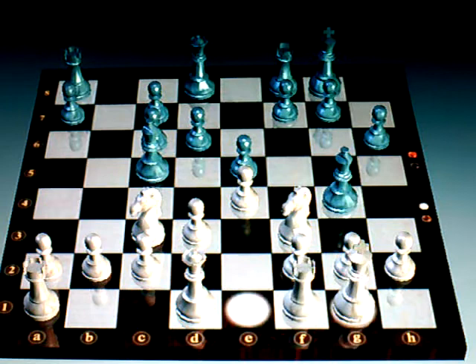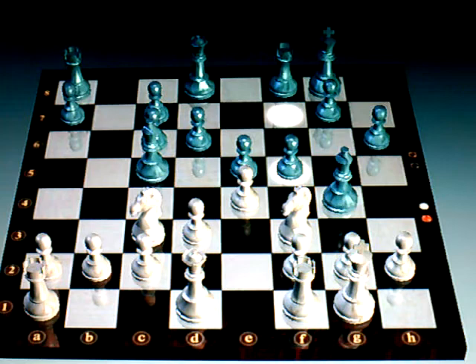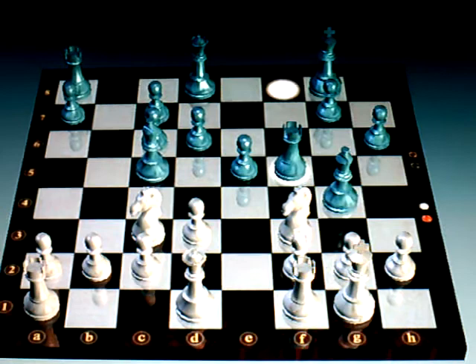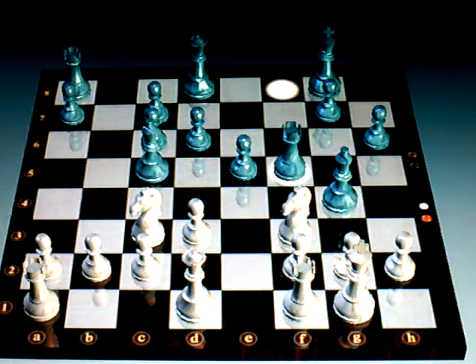I castle, and he follows suit and castles himself. This was a key moment — I was able to advance my Pawn and then ideally trade it off to open up the F file, which is pretty key because I'm already threatening the Knight on F3. He pretty much has no choice and goes ahead and takes that Pawn. I take it back with my Rook, and now I'm threatening the F3 Knight twice while he's defending it twice — but this is creating a bad situation for him.